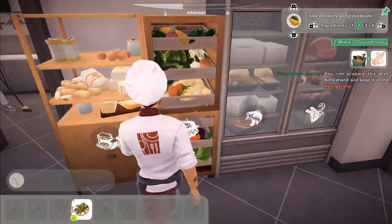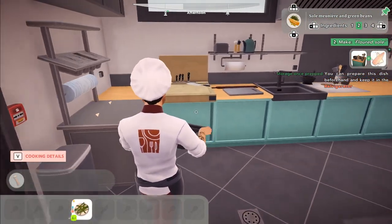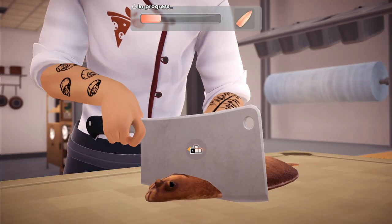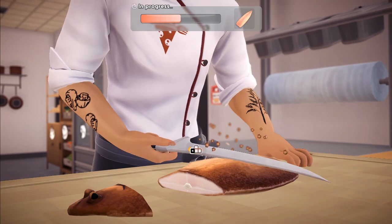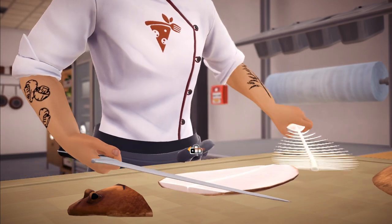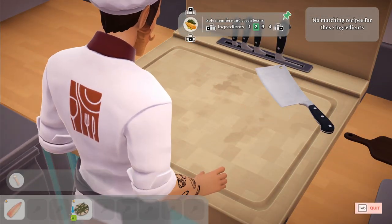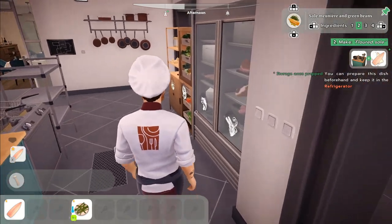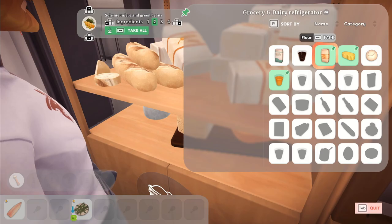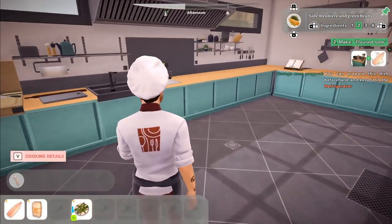In Chef Life, you do everything in the game — from decorating the restaurant's front of house, ordering the food, to ensuring you have everything you need for today's menu, and then the main point: cooking said food for the customers who come through the door. The running of the restaurant isn't hard at all; it basically runs itself while you focus on prep and cooking. Once the restaurant is open, you'll have waiters to manage customers and take orders, and other cooks in the kitchen to help you once your restaurant is bigger and better.